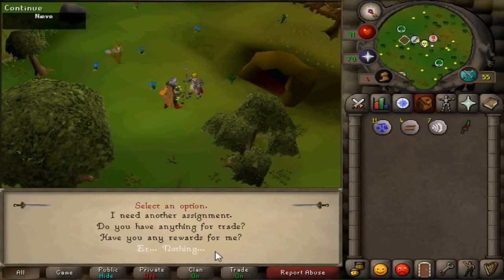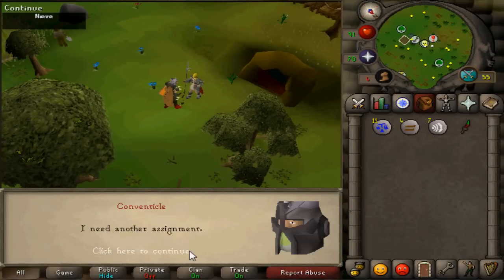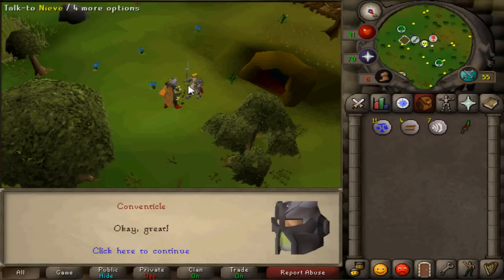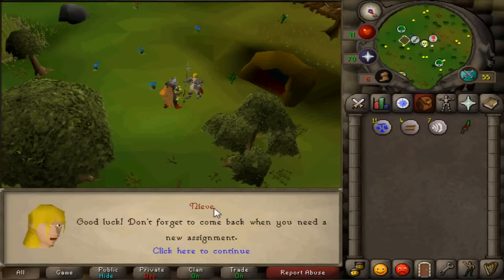Yo, what is going on everybody? It's Kventico bringing you guys some more 2007 Old School RuneScape, and this is going to be the second video of my Versus series on this game. If you haven't seen the first one, it is the Zamorakian Hasta versus the Abyssal Whip.